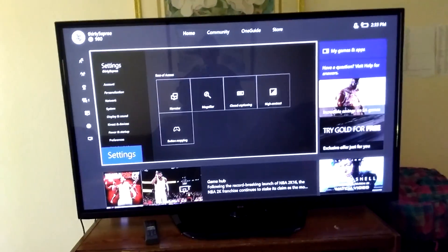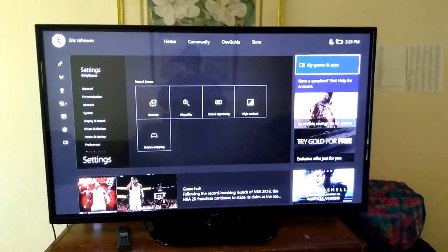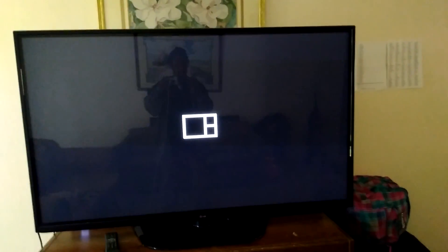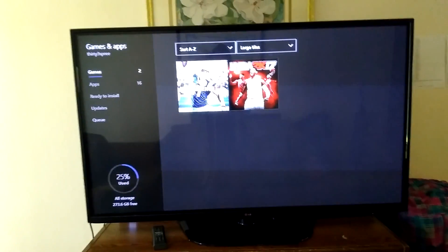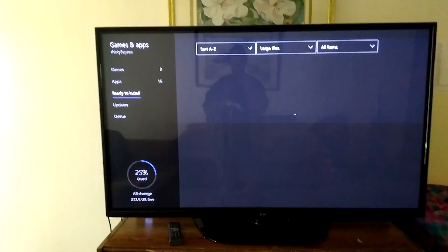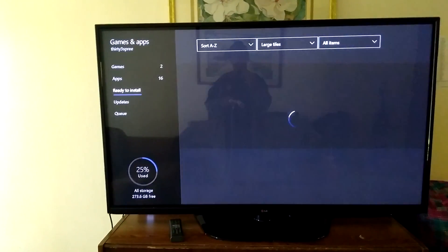I went somewhere that shows you the games. I think if you go to My Games — you can see this here — and then scroll down. It wouldn't be the Ready to Install section, I don't think. It was somewhere over here, something about...